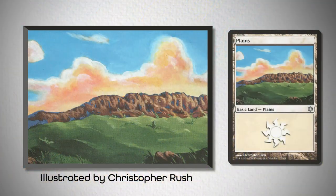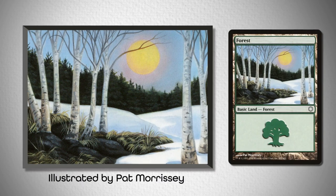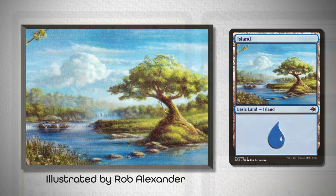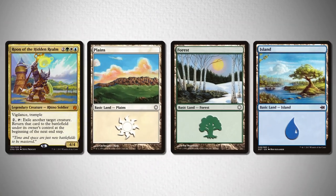So I started off with this Plains from the Cold Snap theme decks, illustrated by Christopher Rush; this forest, illustrated by Pat Morrissey from the Cold Snap theme decks as well; and this island, illustrated by Rob Alexander from the dual decks Merfolk vs Goblins. It was a real treat to find these, especially the Plains, which I feel matches absolutely perfectly.